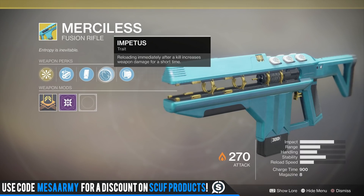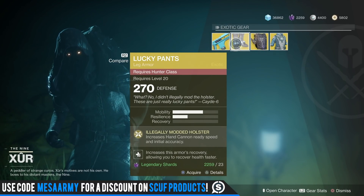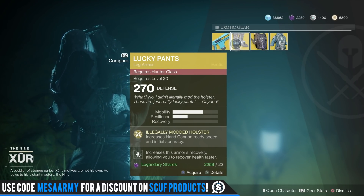Reloading immediately after a kill increases weapon damage for a short time. So if you missed out on this, grab this thing right now. Now we have the Lucky Pants. When I was reviewing exotics I jumped on my friend's account and tried these things out.